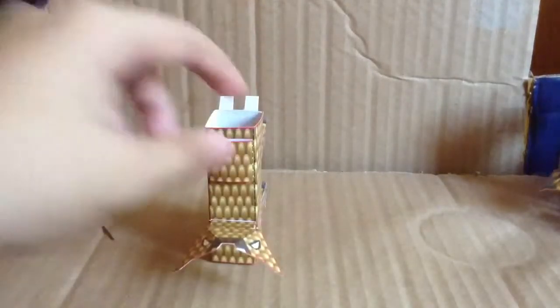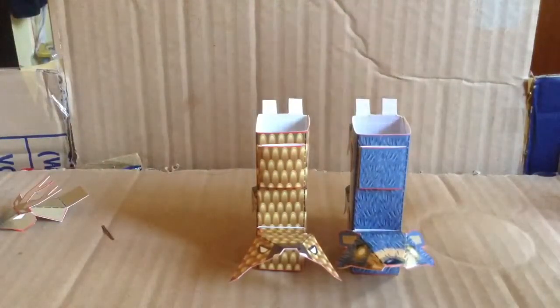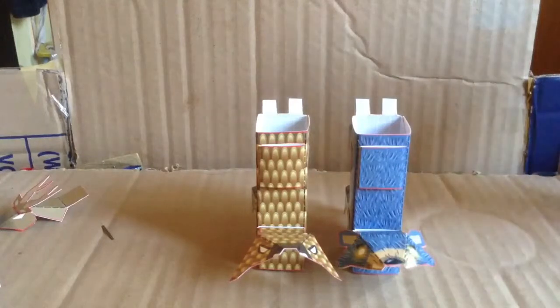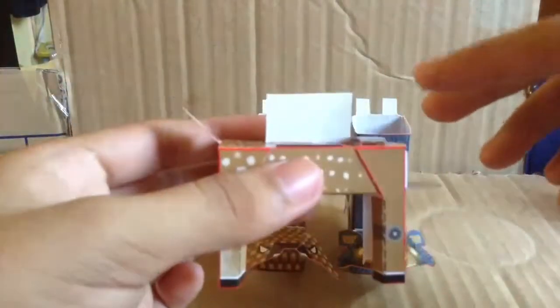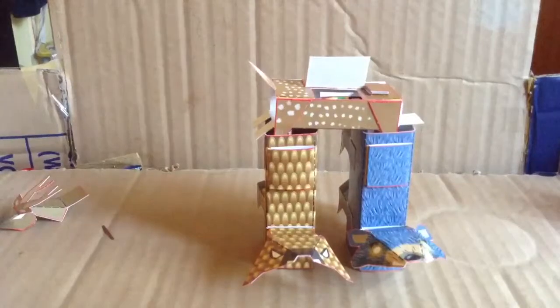Now we're going to do the Lycastron combined bot. First, I'm going to do Gaspang like that — just put the head in the slit there, just backwards. Do it to Musang too. That's what it's going to look like — that's going to be Lycastron's feet. Remember that Musang is the left leg and the other one is the right. With Batikron, fold it like this, tuck in the arms. That's going to be Lycastron's torso — nice and easy.